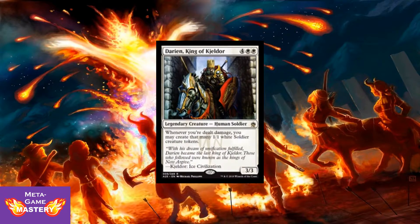Here we have Darien, King of Kjeldor — 6 CMC, 4 colorless, white, white for a 3/3 legendary human soldier. Whenever you're dealt damage, you may create that many 1/1 white soldier creature tokens. This makes me wonder if we're going to see Soul Sisters in here, because this combos with Soul Warden and Soul's Attendant so that whenever you lose life you gain that life right back. It's kind of a janky deck in Commander — I actually have one, and I'll probably post a deck tech in honor of the set's release.